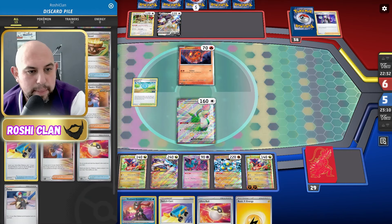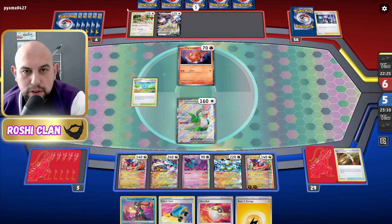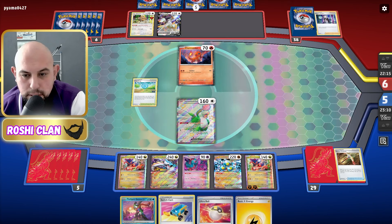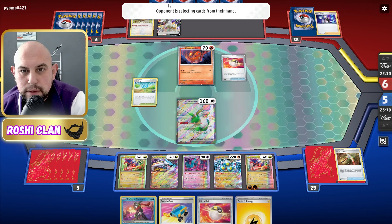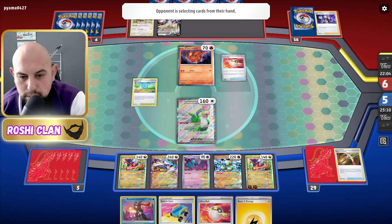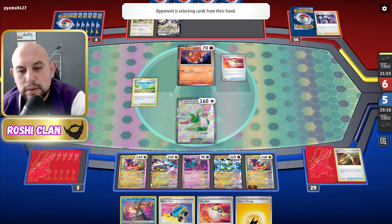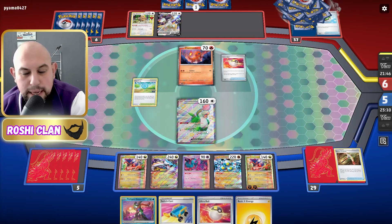I've just lost two Nessa's and a Penny but I've got plenty of Power Pads to get them back. Flutter Mane can shut down the Charizard if we need to — if we have it in the active and they don't get a Charizard or Arceus V-Star this turn, they're stuck. I've got a Switch Cart so I can go straight into it. They've done a Boss — they've got the Squawkabilly, which is the easy target.